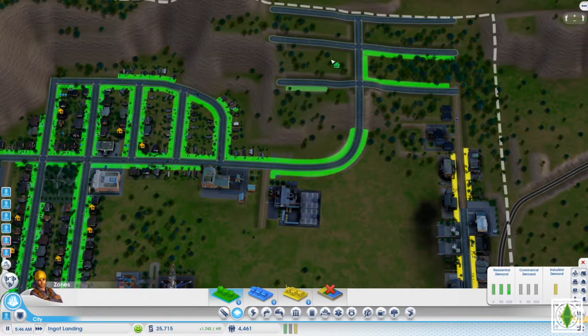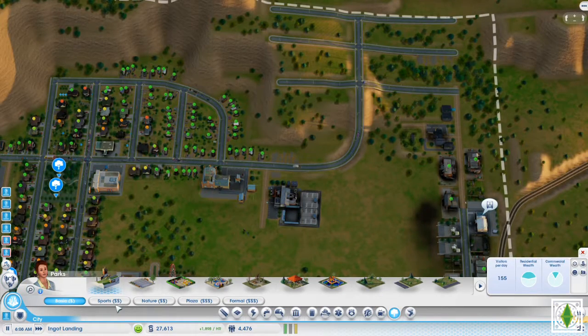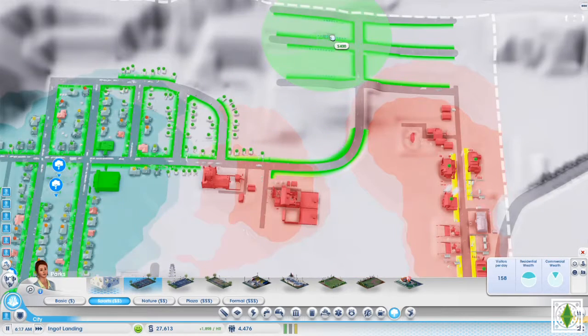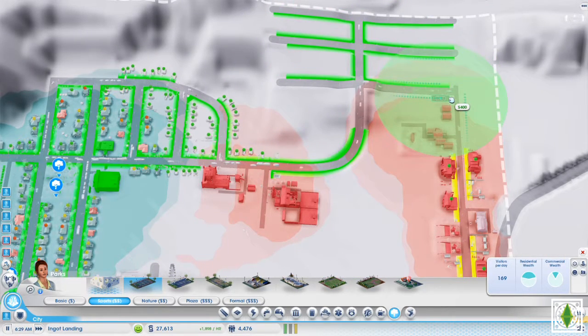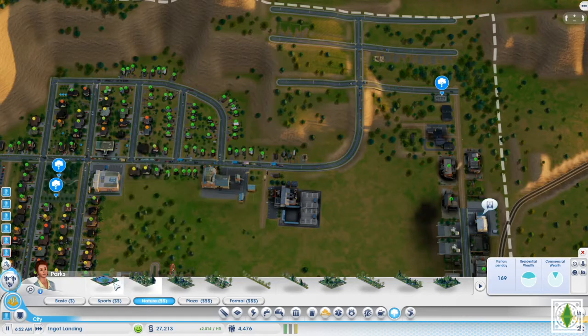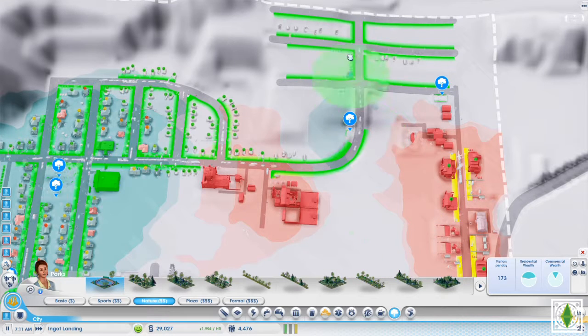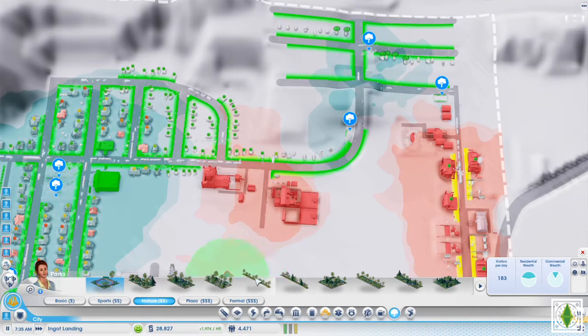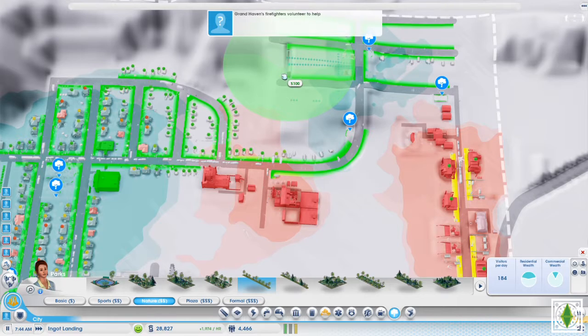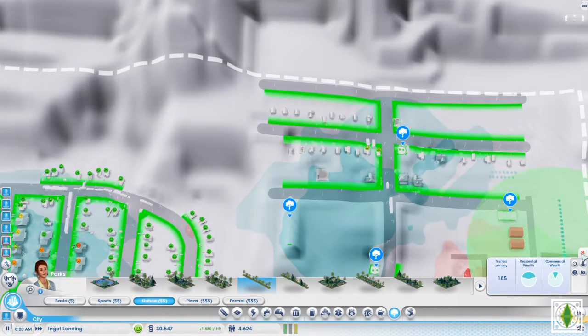Let's get some people living here. Get some parks — we'll put a park right there, that'll get rid of some of the bad land value. Put a pond right there, that's good. Maybe another pond right here. We can get some medium wealth land value moving in, just kind of in this area, and then we can get some low wealth right there — oh, that is not going to be enough space.